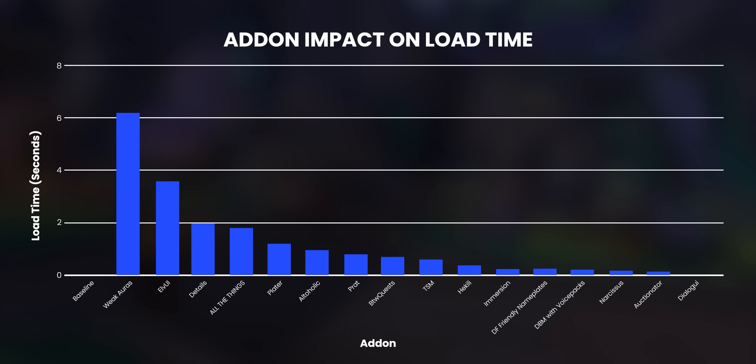The next step was to isolate each add-on, and this is the result: a graph showing each add-on's impact on load times. Weak Auras is the worst by far, with ElvUI, Details, All The Things, Plater, PRAT, BTW Quests, and Altaholic all adding over a second each. Things like DBM, Narcissist, Dialogue UI, and other smaller add-ons are barely noticeable individually, but combine loads of them and they do add up.